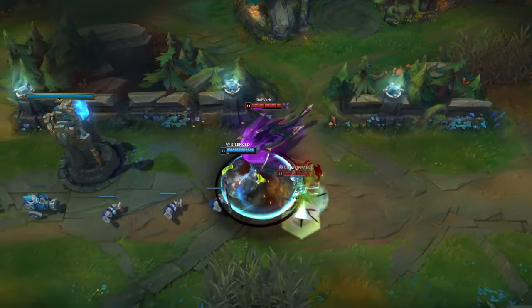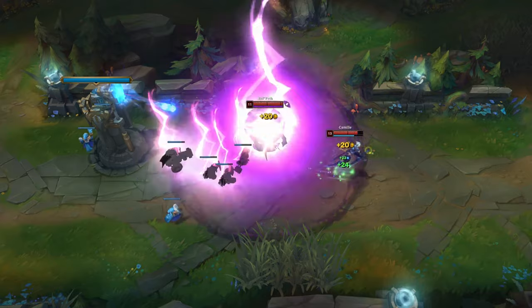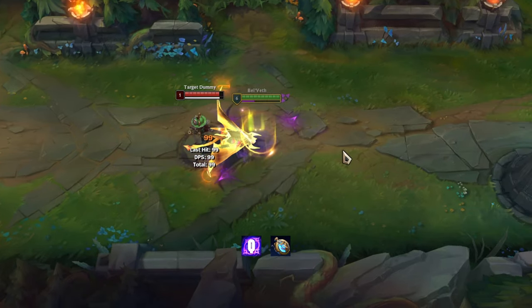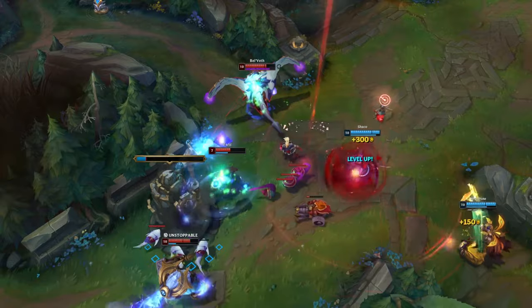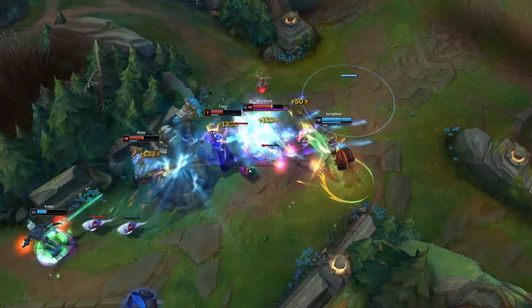If you pick up the Void Coral under an enemy tower, the tower's aggro won't reset. You can also kill a Stopwatch while dashing with Q and still deal damage to the target. If you hit an enemy with Auto Attack, Q, or E, you'll mark them and be able to determine which target is the real one.